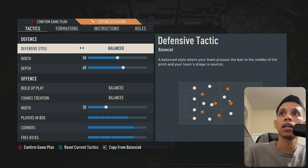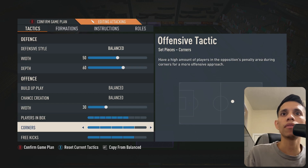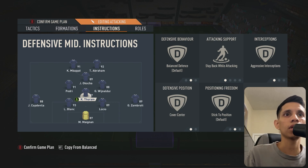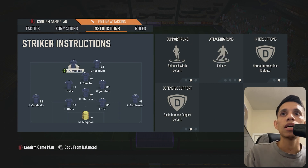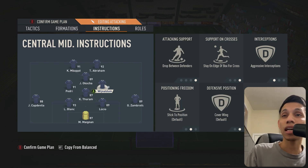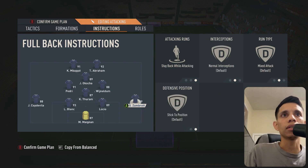So the tactics: balance 50 with 60 depth, balance 30 with chance creation, players in the box seven, four and four. Instructions are going to be two times stay back, aggressive interceptions, cover center. You need good stamina players - I just use Pedri, 99 stamina, drop between defenders, stay on the edge, aggressive interceptions. Then 98 stamina, drop between defenders, stay on the edge, aggressive interceptions - unless you have subs.